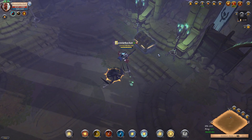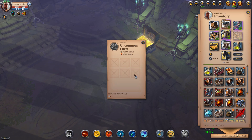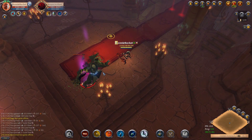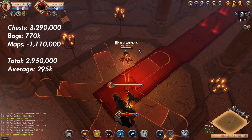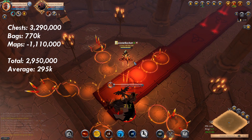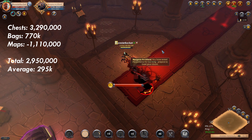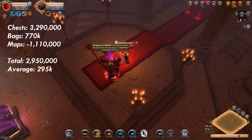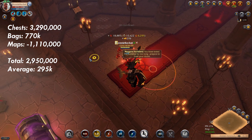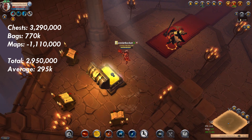Let's quickly check the loot we got in this one — not too much, not too bad though, 100k. On to the next one. So overall we made a total of 3.29 million from the chests and 770k from silver bags. If we take away the cost of the maps, that leaves us with a total profit of 2.95 million silver — which works out at 295k silver per map pure profit.